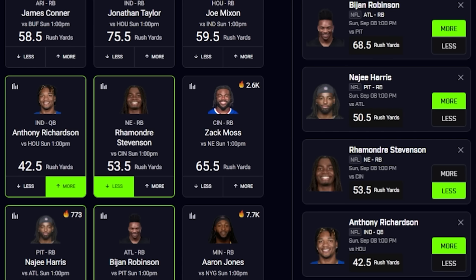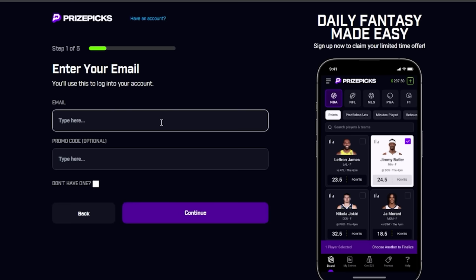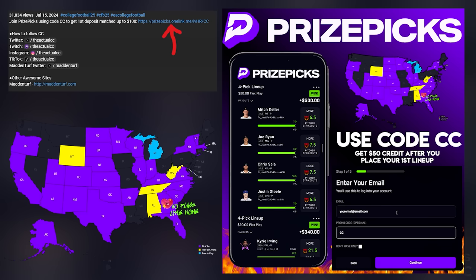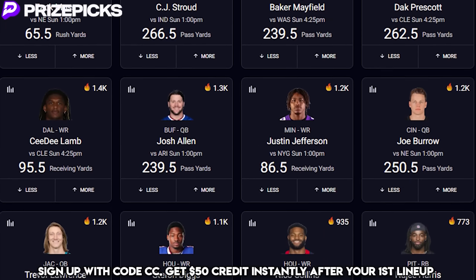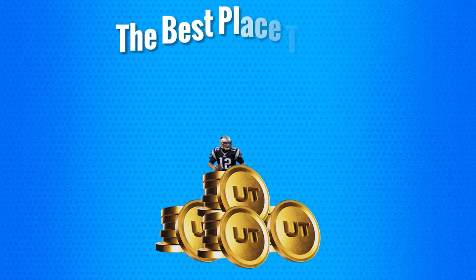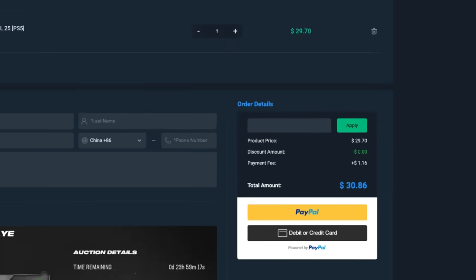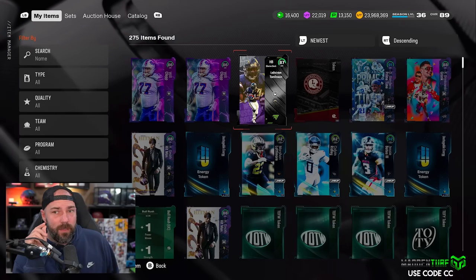With football season right around the corner, there's no better time to check out Prize Picks. Pick more or less and you can win up to 100 times your money. New users who sign up using code CC, make your first deposit, play a lineup, and get $50 in credit instantly. Also, to build the best team in Madden, avoid packs and save some racks — head over to MMOExp.com and use code CC for five percent off.